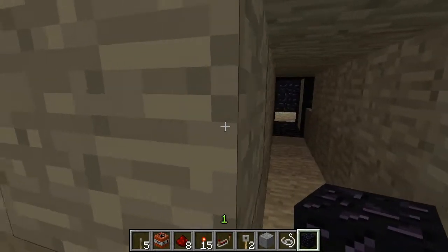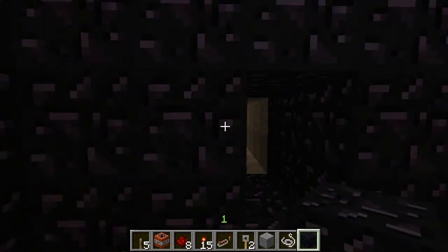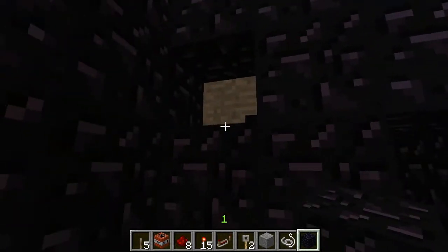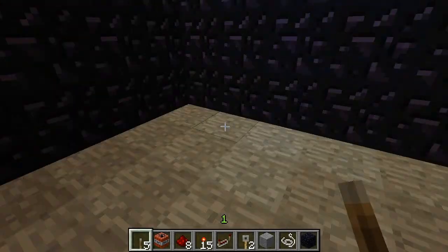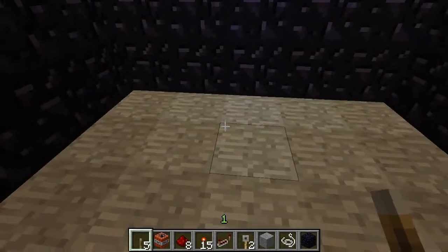Hey guys, Phantom here, and I'm going to teach you how to build a tripwire trap with explosives. The first thing you're going to want to do is, well obviously get the redstone going, but you'll also need the tripwire. I have this neat little bomb shelter here we'll be using for this.